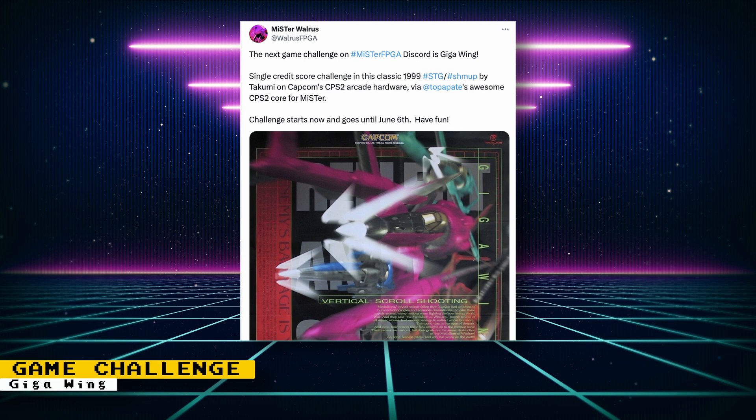The next game in the MiSTer FPGA game challenge is Giga Wing on the Capcom CPS2 arcade hardware. It's a single credit score challenge and goes until June 6th. Submit your scores to the MiSTer FPGA Discord game challenge channel.